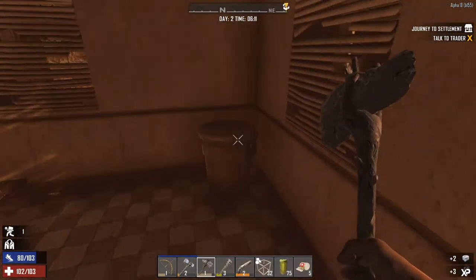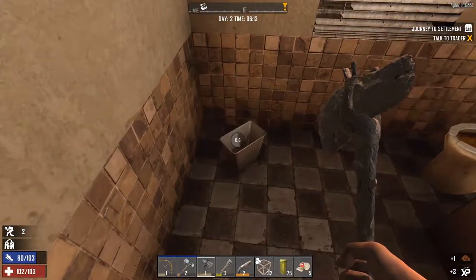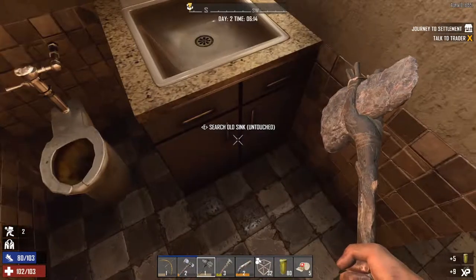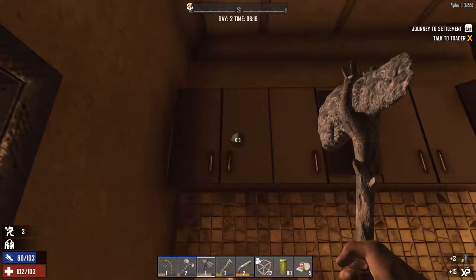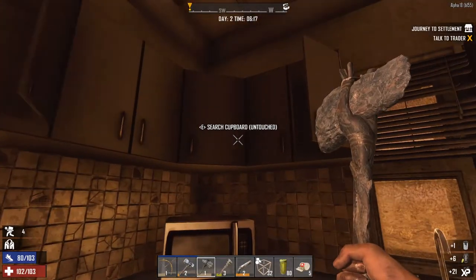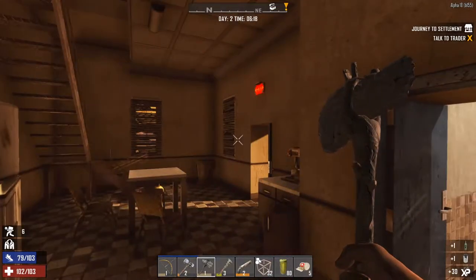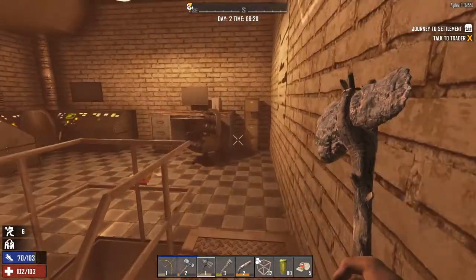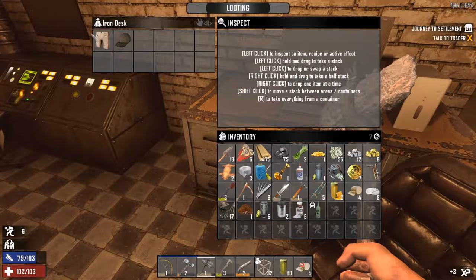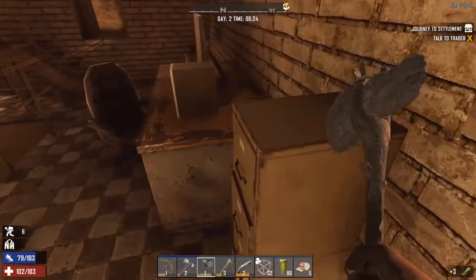A nice bit of duct tape there. Coffee maker, coffee grounds — nice. Some water, an empty jar, more jars, tin can, nitrate powder. Did I shut that door? Because that sounds really close. I did shut the door — I can just hear the zombie beating on the side of the trader. Let's see what's in the desk. Some shorts — why not? Get rid of these plant fibre things. And we've got a baseball cap — put that on as well, why not? Make myself look extra cool.